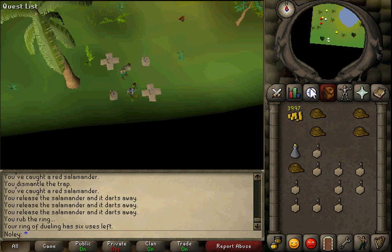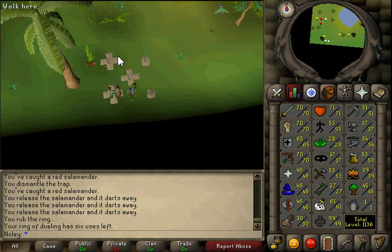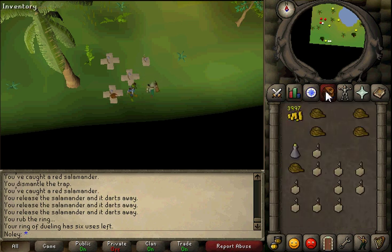Anyway, that wraps it all up. That's pretty much how you're going to get 99 Hunter. You're going to do Red Chinchompas from 63 to 99 and make roughly 20 million gold - something like that, depending on price. In this video 47,000 chins came out to about 18.6 mil, but prices change. From 63 to 99 Red Chinchompas, 47,000 of them - it's not as bad as it sounds. I hope this has been helpful. This is how I got 1 to 99 Hunter in about two and a half weeks. Until next time, peace.